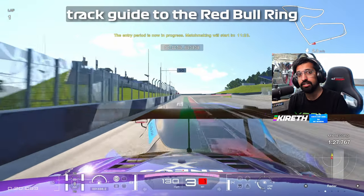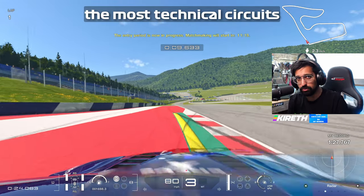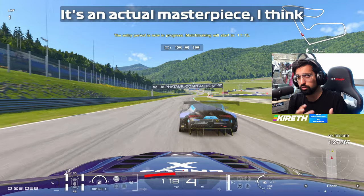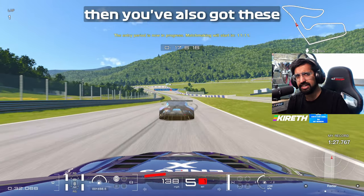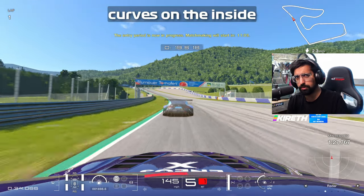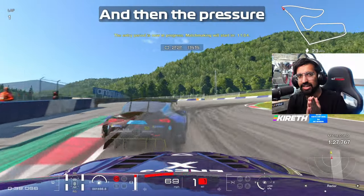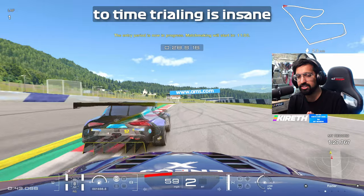This is your sim racing track guide to the Red Bull Ring. The Red Bull Ring is one of the most technical and difficult circuits in the world — an actual masterpiece. You've got the straights, but then you've also got these insanely difficult corners with sausage curbs on the inside. You've got the very tricky technical sector 2 in the middle of the circuit, and then the pressure you feel in sector 3, especially when it comes to time trialing, is insane.